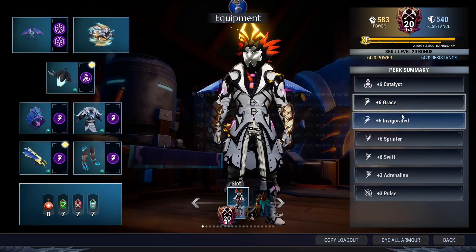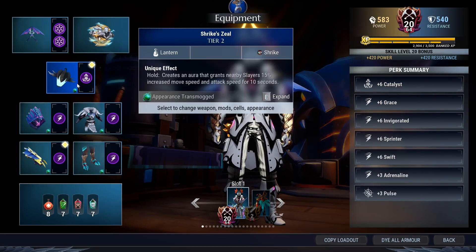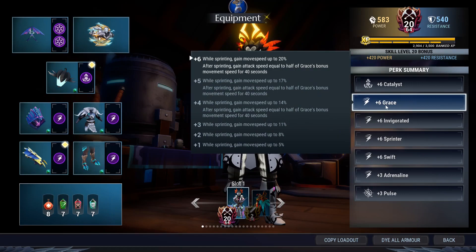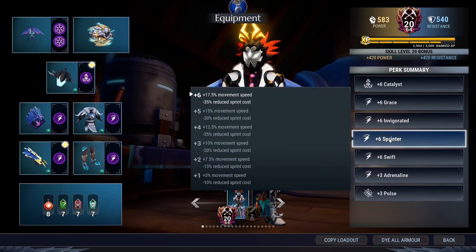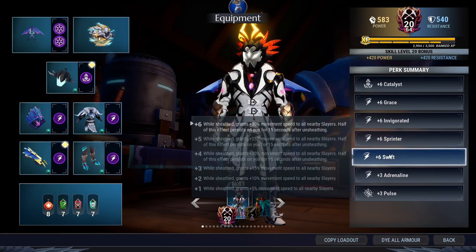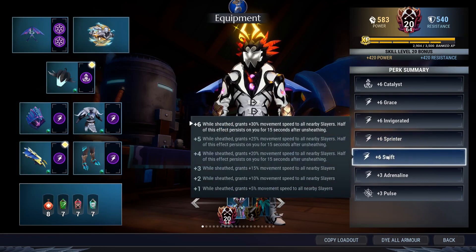You may as well have it plus six grace so that you can have up to 20 movement speed invigorated when your stamina is below 50. You've got 50 extra move speed, sprinter gives you another 17.5 movement speed and reduces sprint cost.